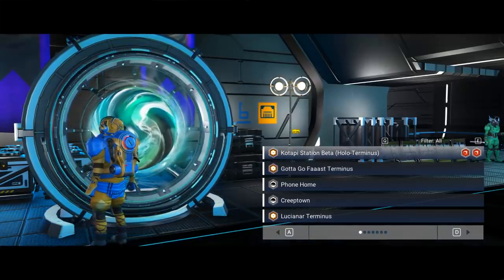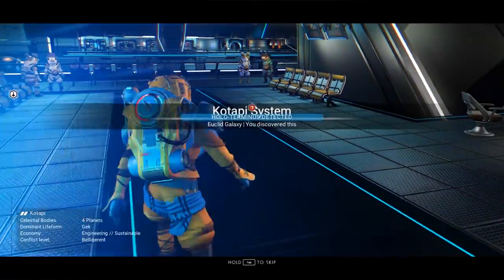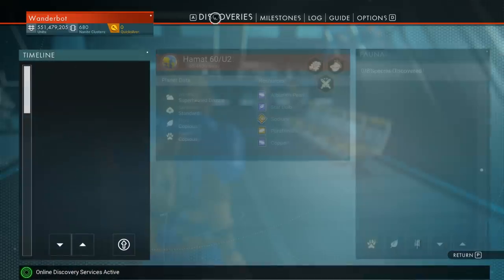Katapi — Station beta. Hopefully this will be what I'm looking for. If not, I guess I'll just warp around for a little while — I've got enough money, I should be able to buy whatever I want. Okay, so we've got four planets — let's see if this has anything useful. We're in Katapi; we've only discovered one. It does seem to have water on it, which is a good sign.